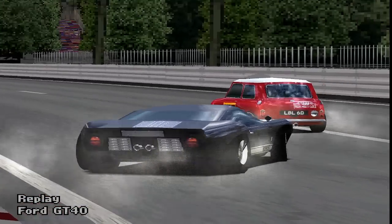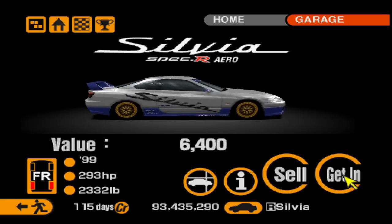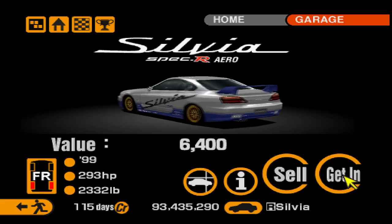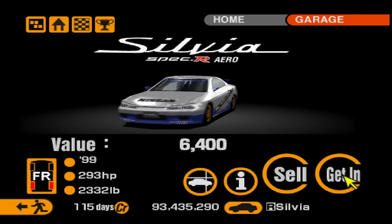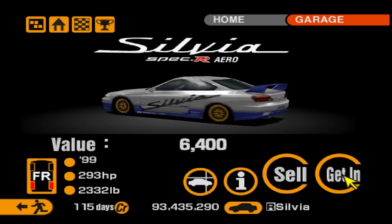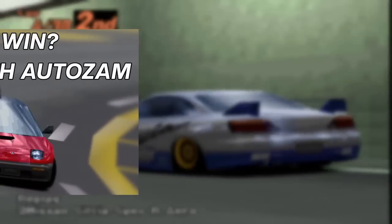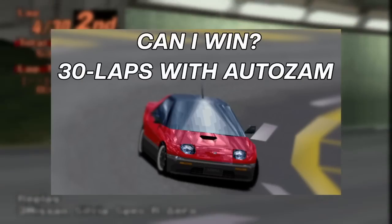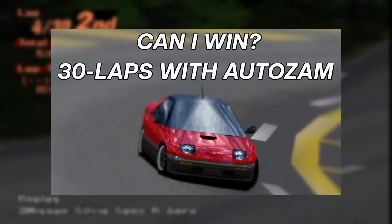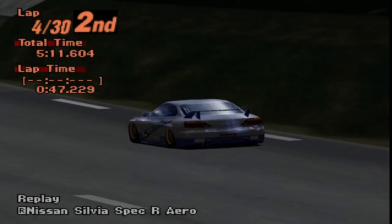After trying multiple cars, I settled with an S15 Nissan Silvia. It has good handling and excellent acceleration. Above all, it's rather consistent even with worn tires, so I feel confident this car could beat the M12. I also managed to practice my blocking skills beforehand on my last stream, where I did this race with an Autosam AZ1, having a rather intense race against a Lotus Elise — you should subscribe to avoid missing out on such events.